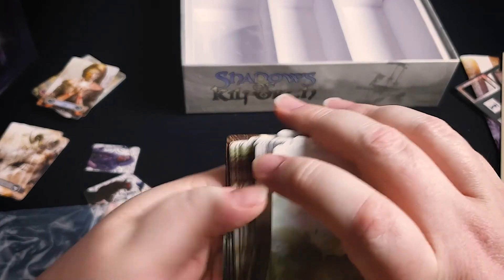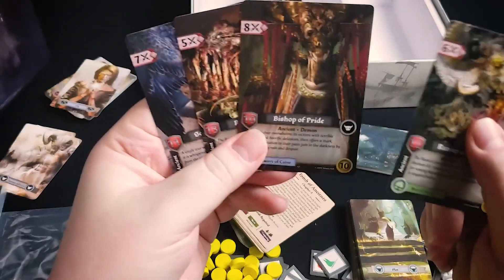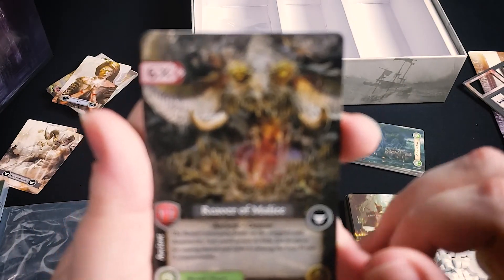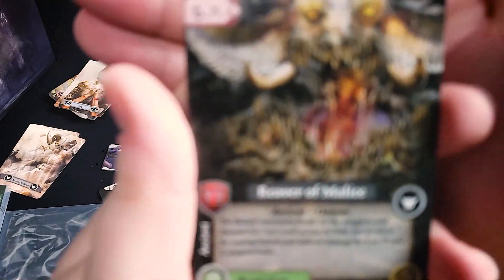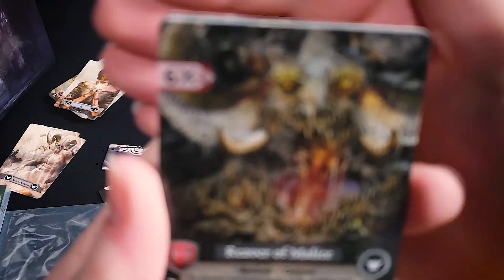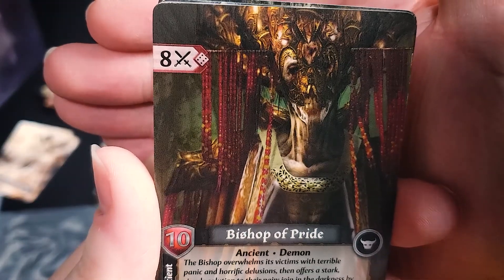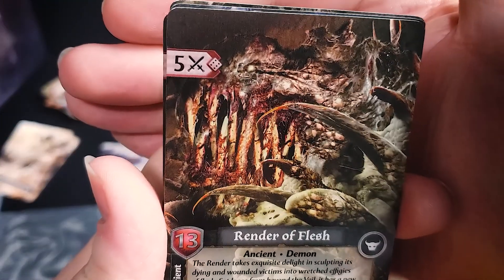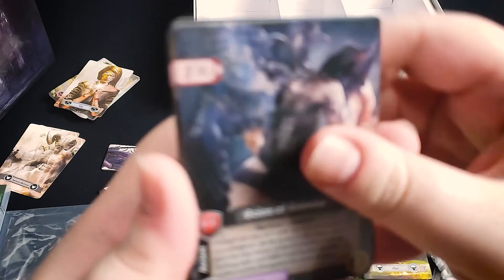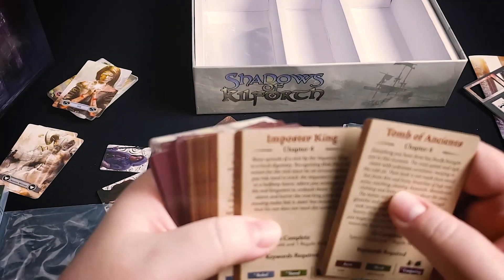Here are the ancients — the big bad guys you're trying to defeat. You'll pick one of these whenever you start a game. Some of the artwork is pretty serious, and in fact some of it was considered too severe to be in the base game, so there's an expansion pack with the original artwork for those who wanted it.